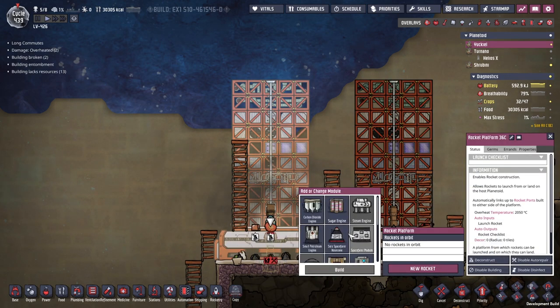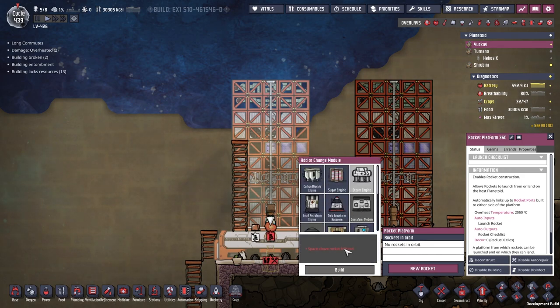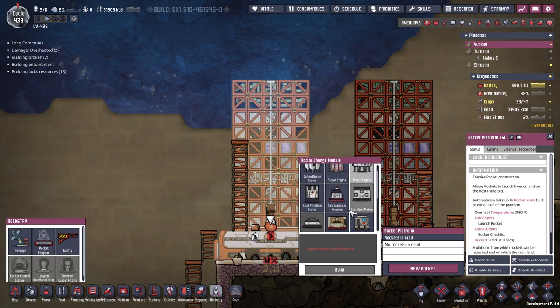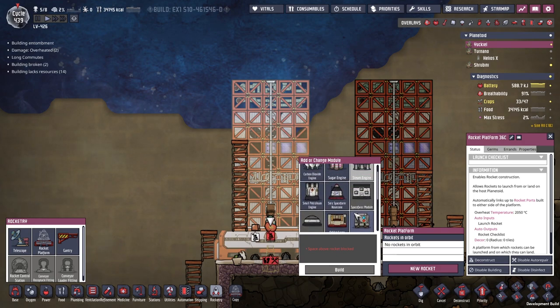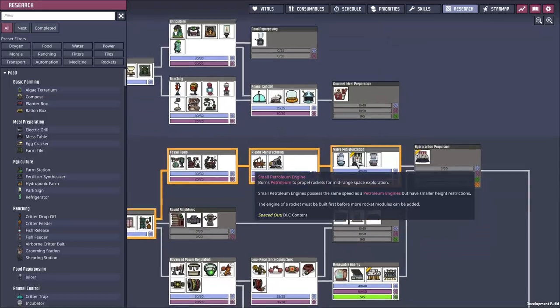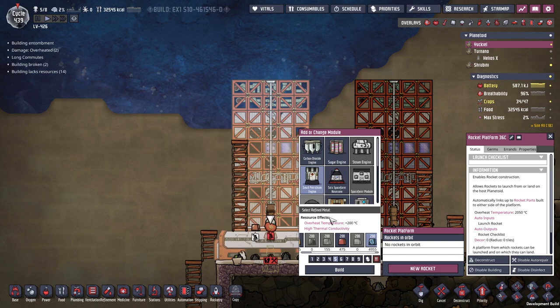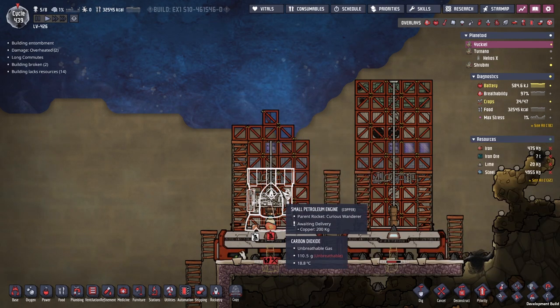Let's remove this module, remove this module, and let's remove the engine. Okay, so this gives us a wide open new base to start a new rocket from. I want to have a look — we could do the steam engine, but we seem to be blocked by space above rocket. It's going to be refined metals or something like that. The one I was really looking for — let's have a look at our research again. Small petroleum engine — yeah, there it is! I was staring at it the whole time. We're gonna make it out of copper because that's all we've got.